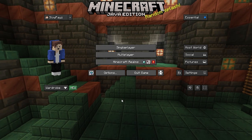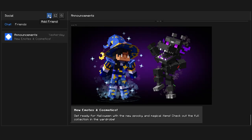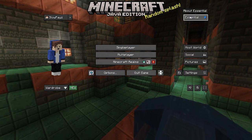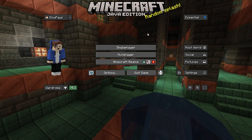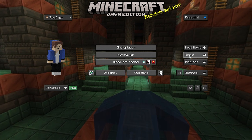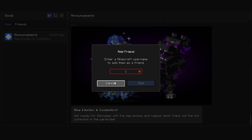Let me show you how to add a friend first. Come over to Social and click on it. Click Add Friend at the top and enter their Minecraft username, then click Add. Note that your friend also needs this mod installed for everything to work, so show them this video. Your own username is shown up here so your friend can find you. Just go to Social, Add Friend, and type in the username.